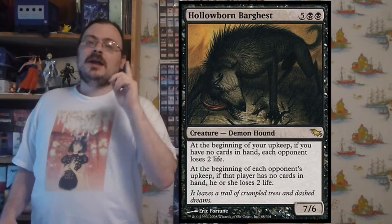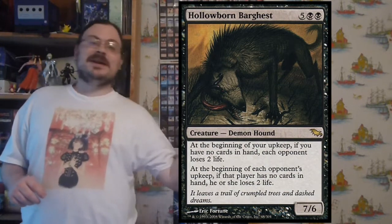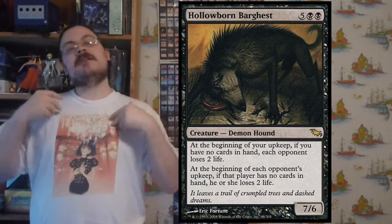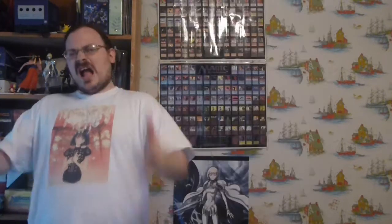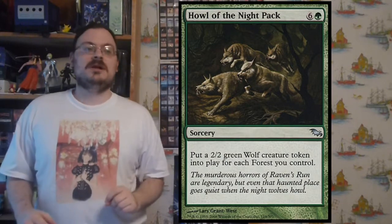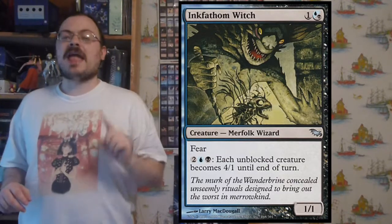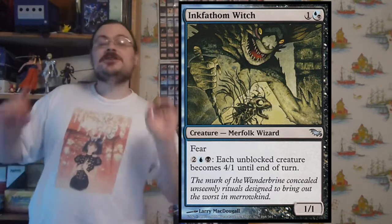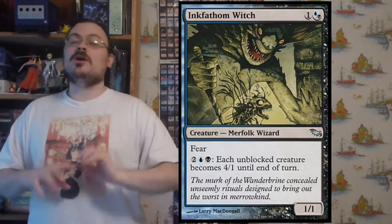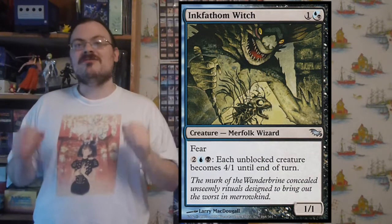Hollowborn Barghest: at the beginning of your upkeep, if you have no cards in hand, each opponent loses two life. At the beginning of each opponent's upkeep, if they have no cards in hand, they lose two life. If both you and your opponent have no cards, each opponent loses four life total. Howl of the Night Pack: put a 2/2 green wolf token into play for each forest you control. Inkfathom Witch is a fear creature: for two colorless, one blue, and one black, each unblocked creature this turn becomes a 4/1 — great for making your small unblockable creatures hit for four damage each.